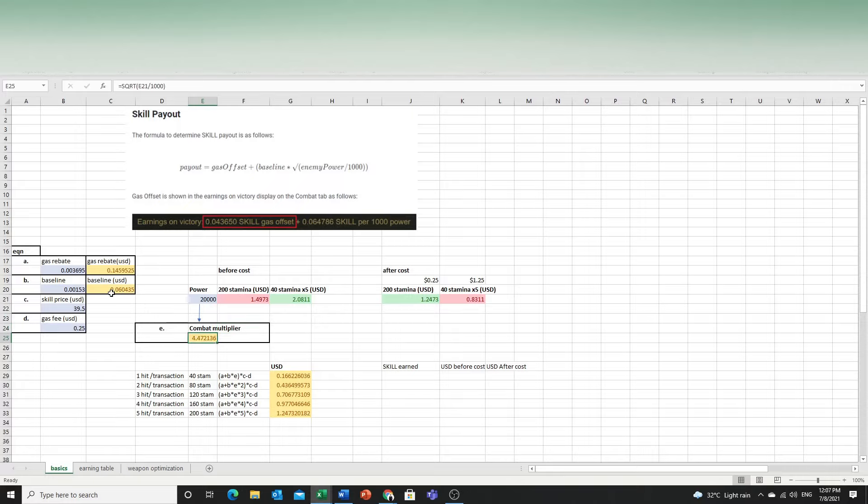Plus the gas rebate per 40 stamina. However, the gas rebate is actually lagging behind because the oracle is lagging — the gas is at $40 but the oracle is at $60. So we only get back about 15 cents for every 25 cents we spend on gas. That is the very reason why using 40 stamina and sending a lot of transactions is not worthwhile.